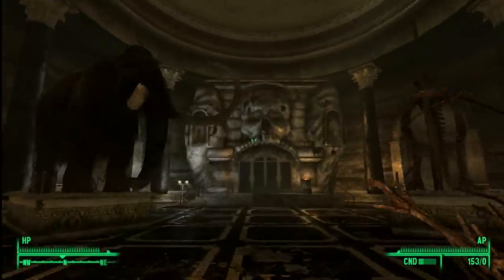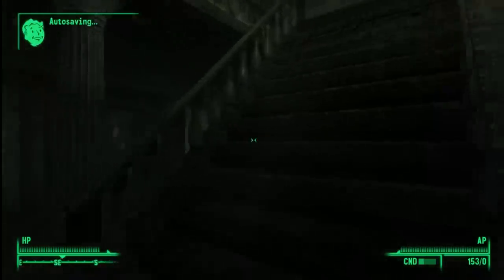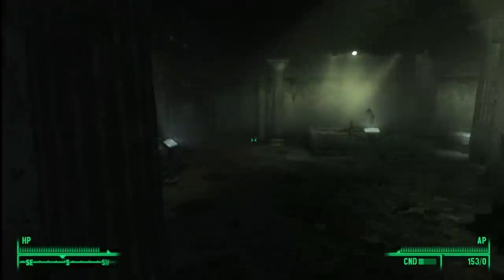Once you go in, you'll be in a big room with a woolly mammoth, and to the left you will have a doorway which leads to the Museum of History Lower Halls. You're going to find a lot of ghouls in here, and some turrets. Take those guys out, go to the top of the stairs, and there will be a door in the back left corner that leads to the offices.